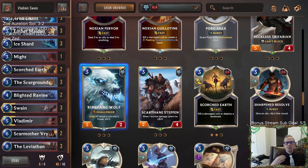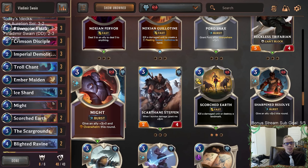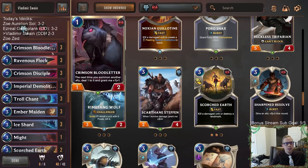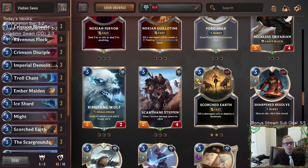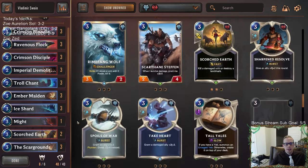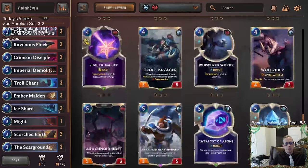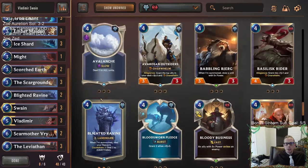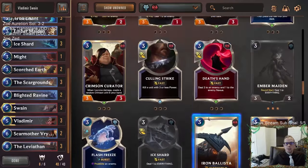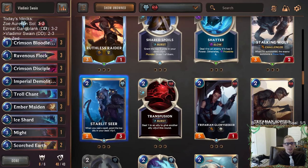There's a lot of cards you can definitely play in this kind of deck, but there's not a whole lot of perfect cards. When you have cards like Mystic Shot, that's a card you're definitely playing three of because it's busted — Troll Chant, that kind of thing. But there are cards like Bloodletter, Demolitionist, Might, Scorched Earth, and Scarmother Varenna that are situationally good but not necessarily always good. Avalanche is a good one, Babbling Bjerg is a good one — getting you card advantage, finding Vladimir and Leviathan while putting a body down. We talked about Whirling Death, Death Hand — those are pretty nice. Even Starlet Seer in this kind of deck if you're playing a good amount of spells.